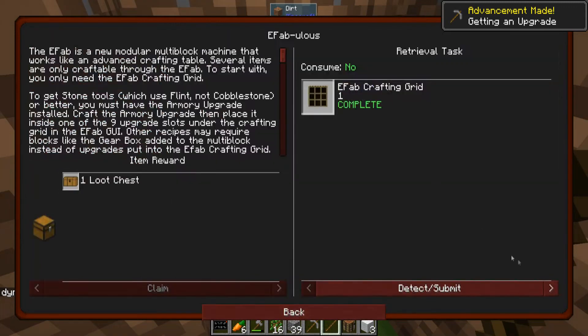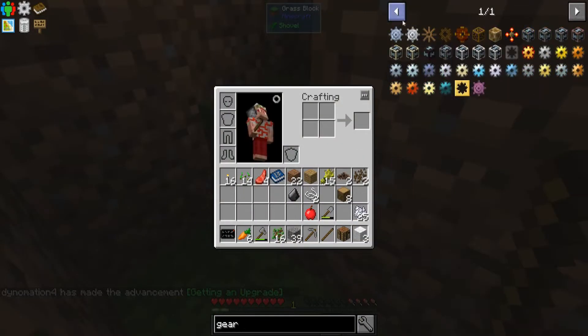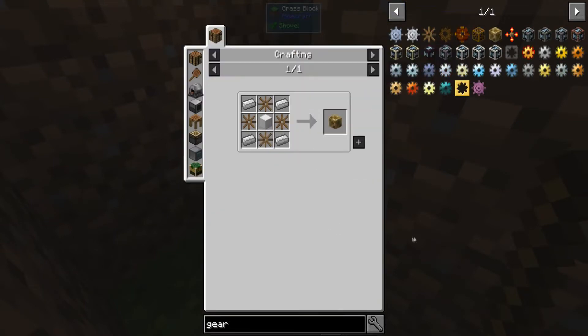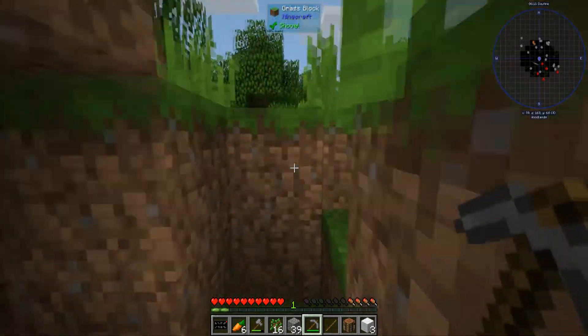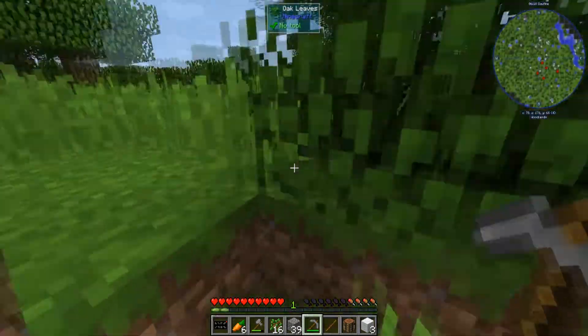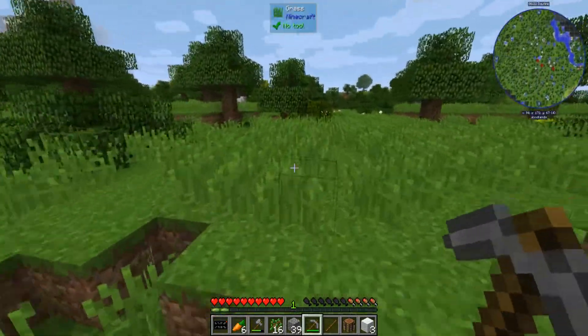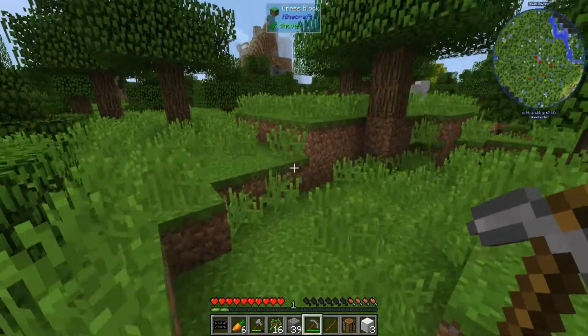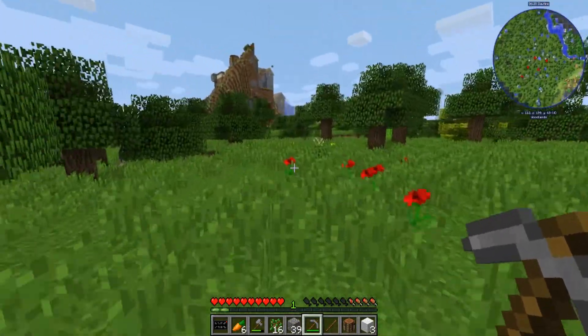The next quest task is a gearbox, which takes 13 iron. I was really surprised by this when I started, but then I realized quickly — this is a good thing. It's not slowly guiding me into what I have to do; it is throwing me off a cliff and saying have fun. So the next thing we actually need is 13 iron.